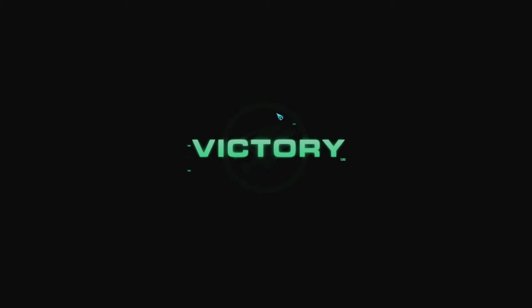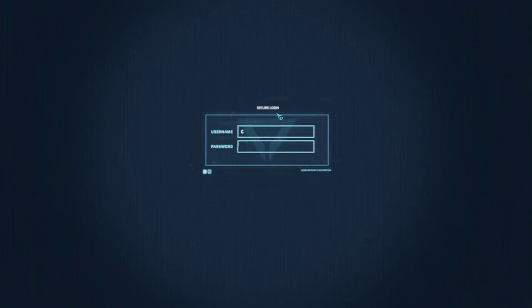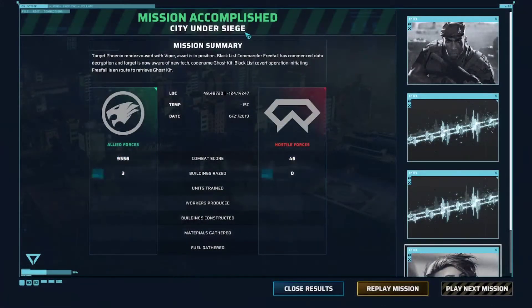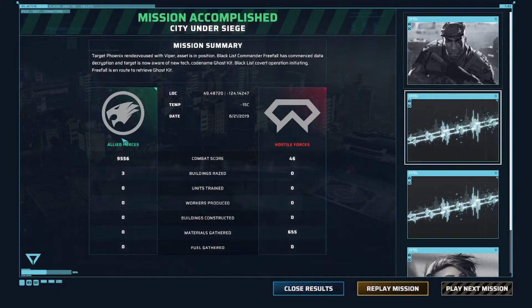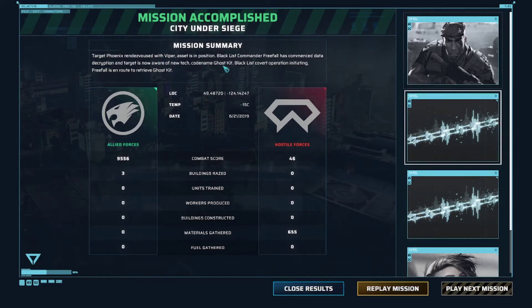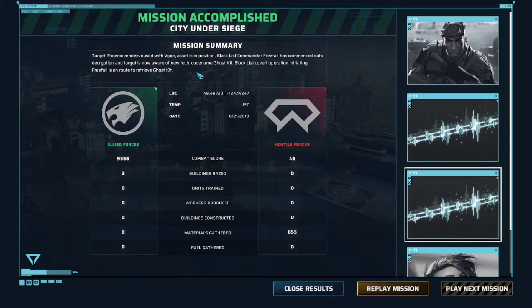Alright, there we go — that was mission two, pretty good, I enjoyed it. Pretty hectic in some parts trying to deal with all that stuff. What materials gathered? I was very curious about that. So: target Phoenix rendezvoused with Viper, asset is in position. Blacklist commander Free Fall has commenced data decryption and targets are now aware of new tech codenamed Ghost Kit. Blacklist covert operation initiating — Free Fall is en route to retrieve Ghost Kit.